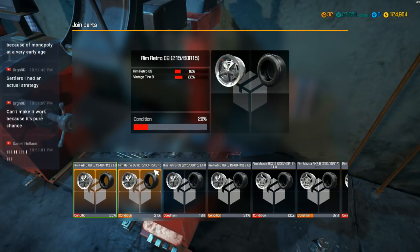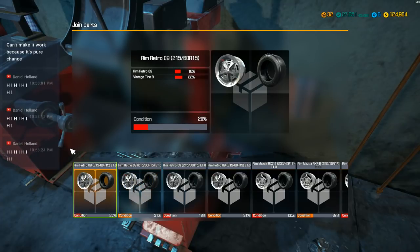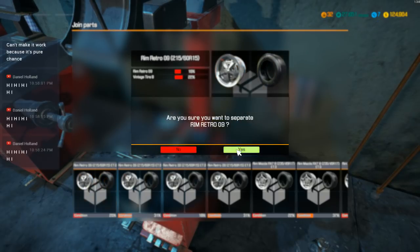We've got retro rim nines and these are 215/60R15 — 15-inch wheels. Can't believe it because it's pure chance. There's a lot of randomness in games. Daniel Holland, hi, but please don't spam. Let's get over to this — we've got another shock to put together over here.